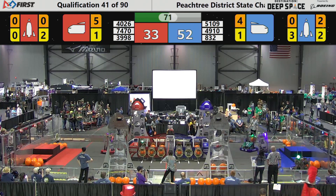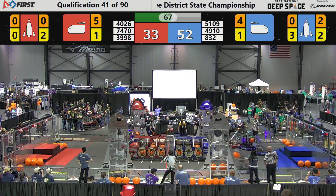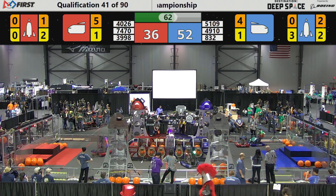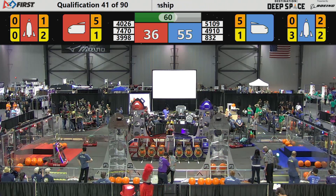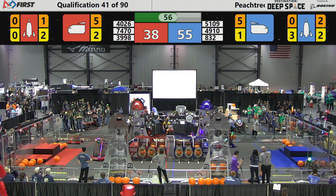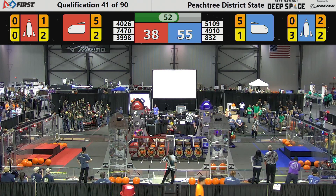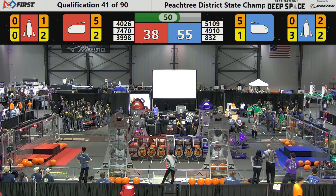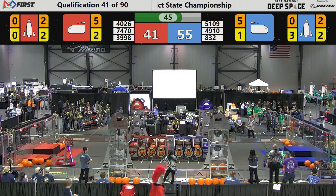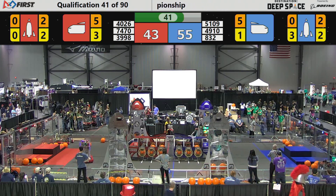The blue alliance continues to score points — it's 49.10. East Cob Robotics has cargo in their possession, trying to get around 74.70. Oscar dances back and forth across the field, moving from the red alliance zone to the blue alliance zone. 74.70 is trying to keep the East Cob team from scoring in the rocket.